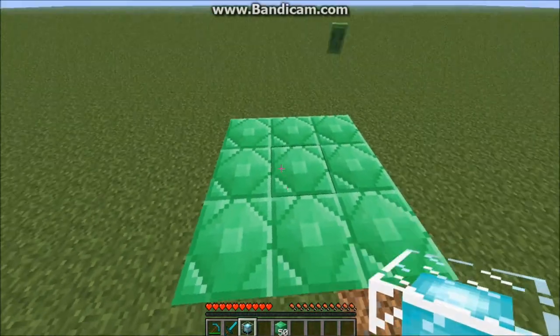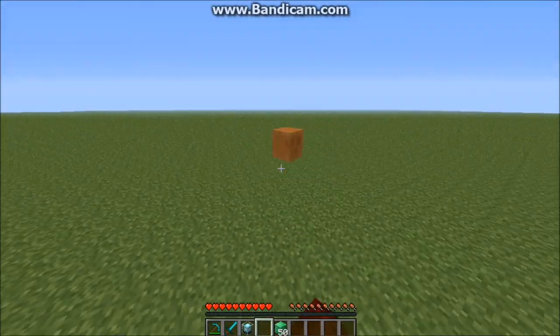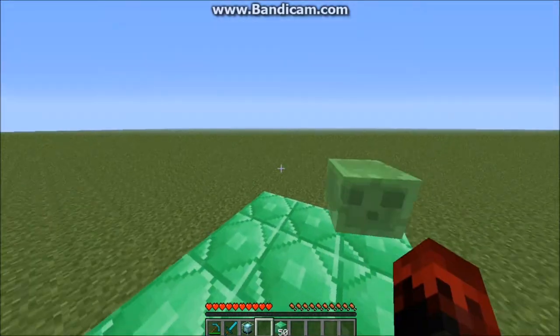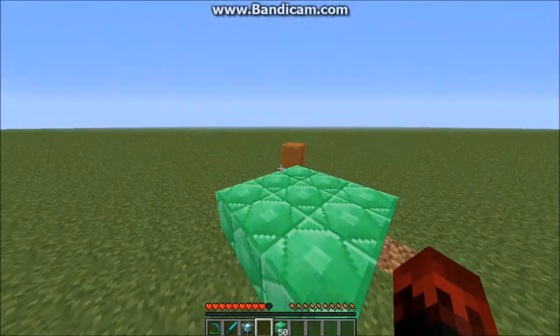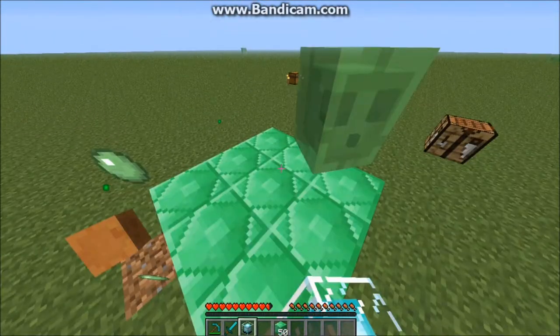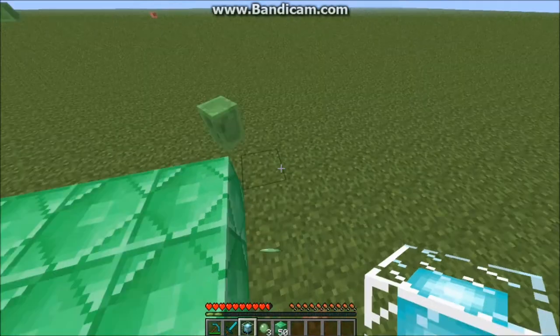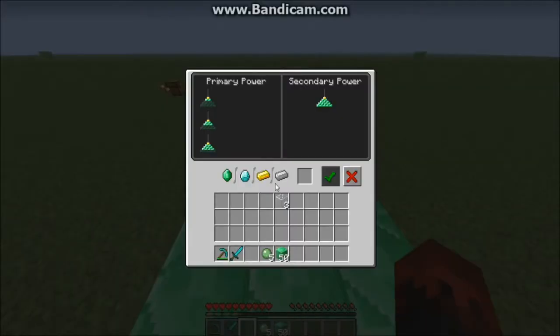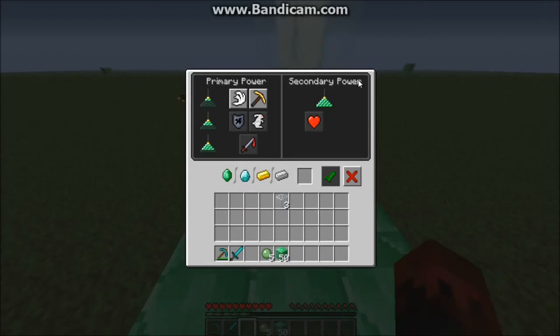You can make the base out of four materials: iron blocks, emerald blocks, diamond blocks, and gold blocks. Those are the ones that intensify the beacon and give you a wide list of enchantments or powers.